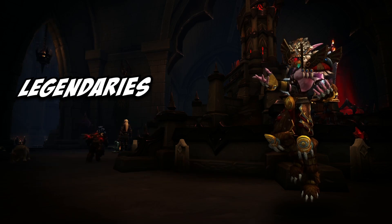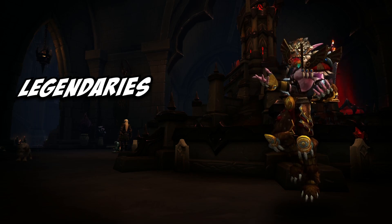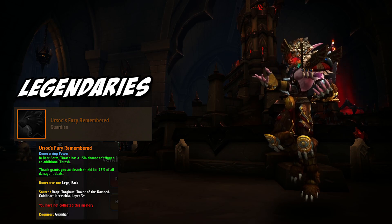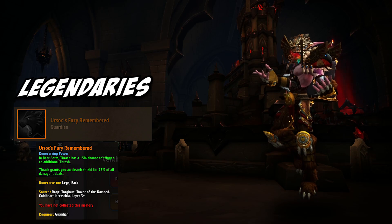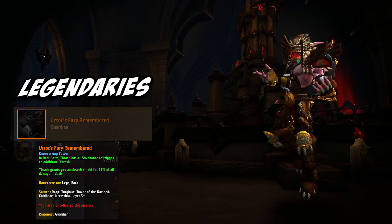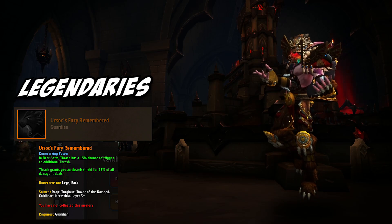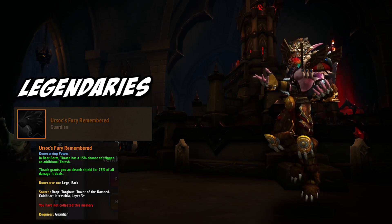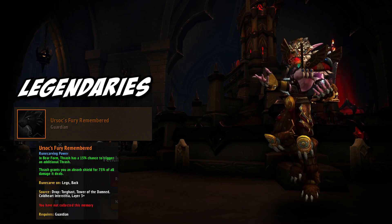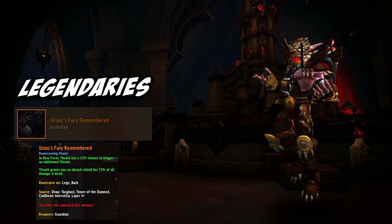Now let's take a look at the two legendaries I believe will make up the entirety of our Mythic Plus push build, at least for Season 1. The first, which should be obtainable right on reset tomorrow with a 100% drop chance, will be our big pumper when it comes to damage output: Ursoc's Fury Remembered. This legendary is obtained from Floor 3 of the Coldheart Interstitia in Torghast. This legendary is insanely powerful, especially for those massive 3-minute cooldown pulls, as on top of its chance to additionally thrash, 75% of all the damage you deal with thrash is converted into an overshield. Combined with the fact that you have nothing else to spend rage on but Iron Fur, and your 3-minute pulls are generally where you'd pop your Blood Spattered Scale, you have a solid 15 to 20 seconds where your health bar will not move at all, and your output will spike anywhere from 10 to 16k DPS. This is the absolute most aggressive bear build you will find, and it only gets nastier as you unlock more soulbind slots.